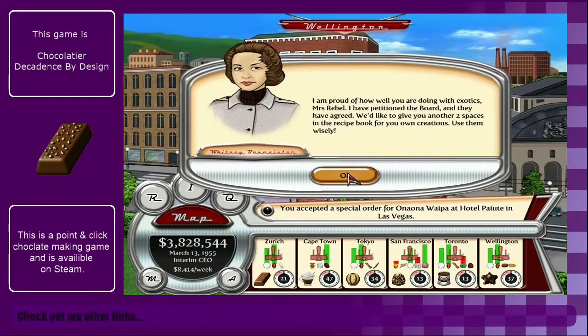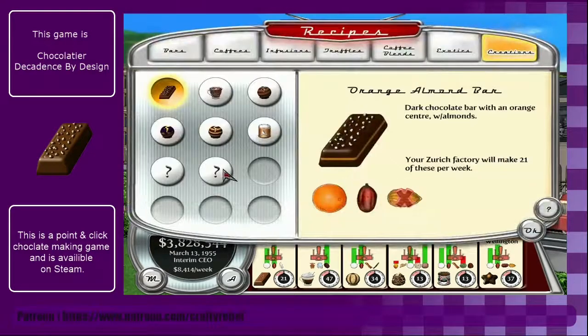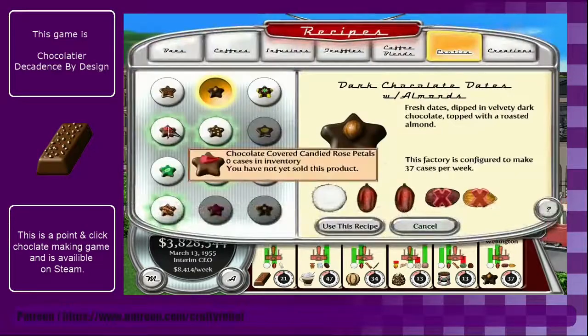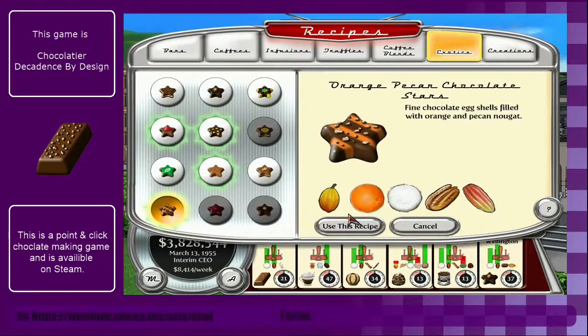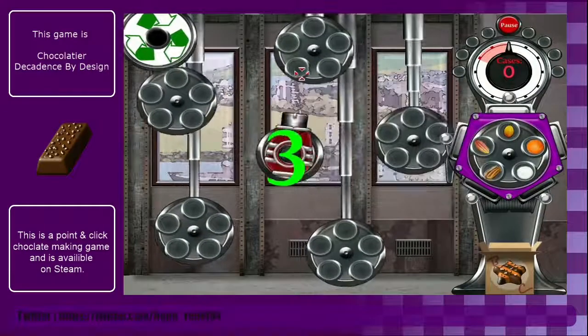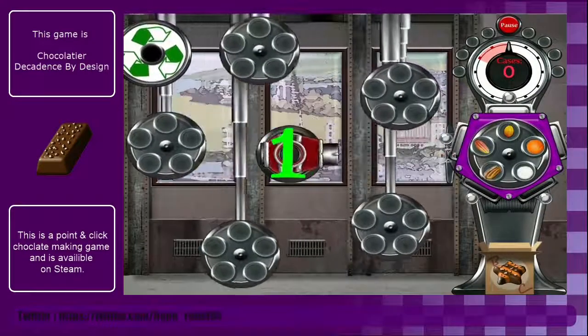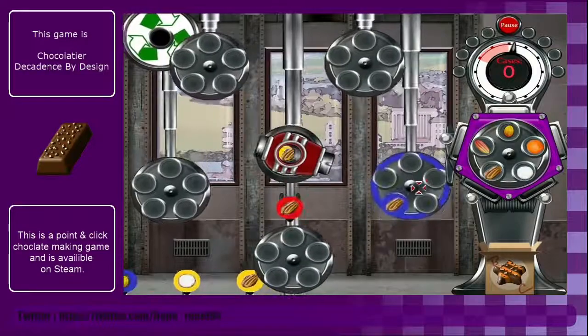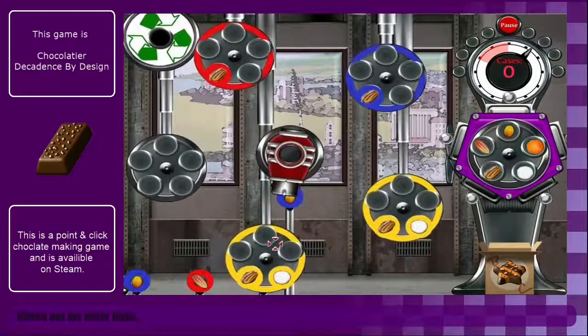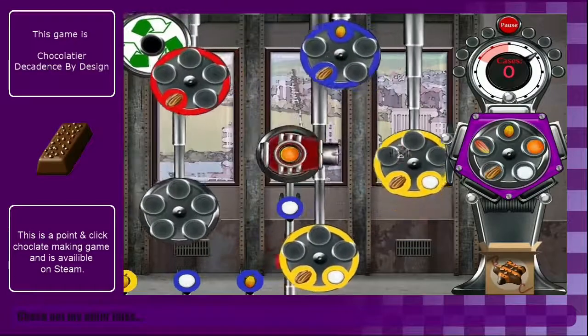We're touching the board - two extra spaces in the recipe book, woohoo! I am very excited. I like that these only have five ingredients as well, although having said that they also have loads more colours.